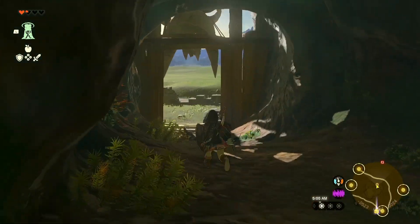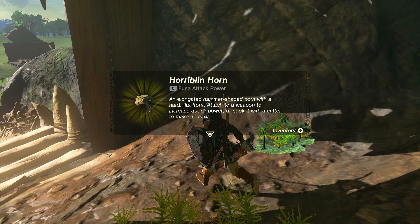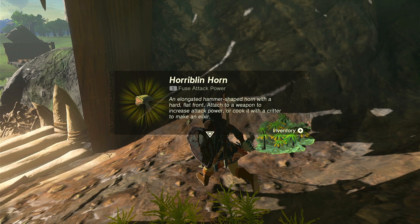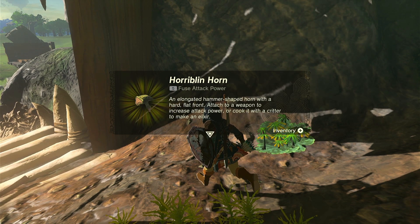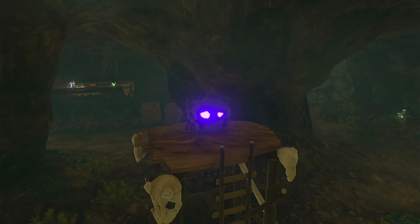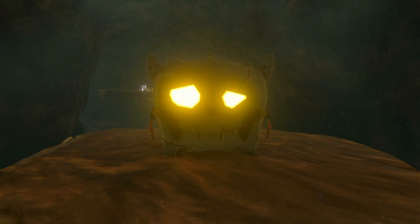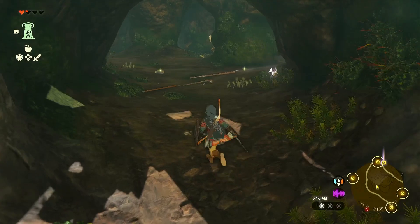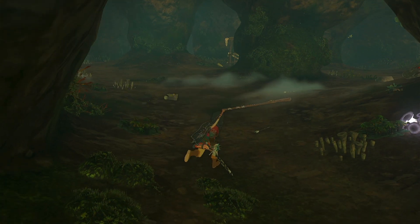Horiblin horn — an elongated hammer-shaped horn with a hard flat front, attached to a weapon to increase attack power, or cook it with a critter to make an elixir. Got a chest. And a rusty halberd spear.